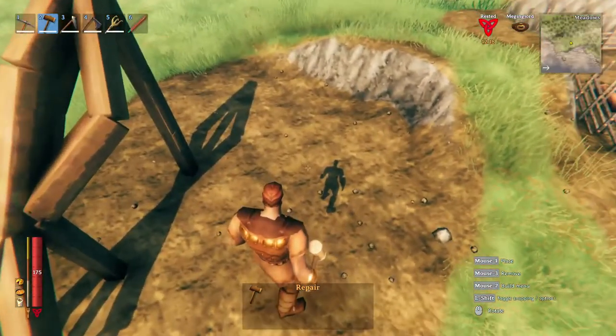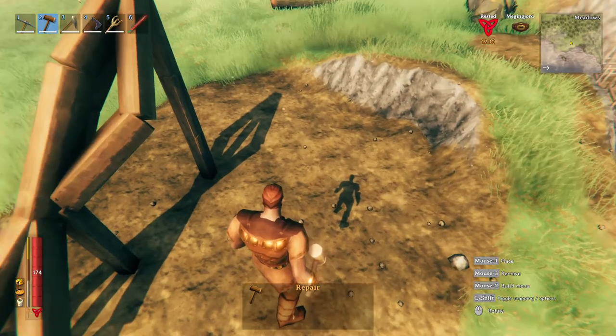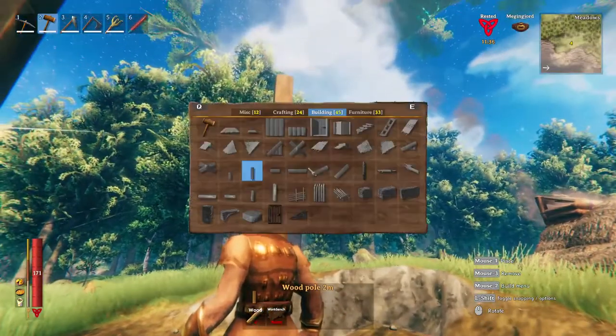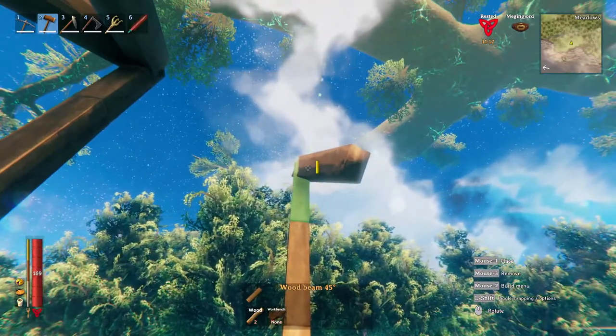You might notice from my shadow that I'm floating — that's because I'm using creative mode. If you wanted to build this, you would simply build scaffolding. Let's get started: simply build the pillar, and now let's put our first truss on. I slide the ghost image up, the two snap points get close enough together, and it slots in place.